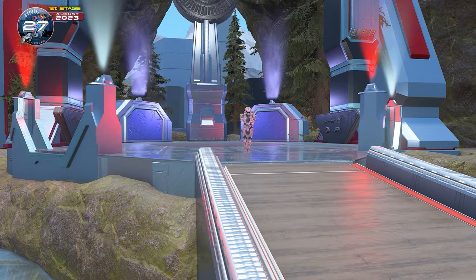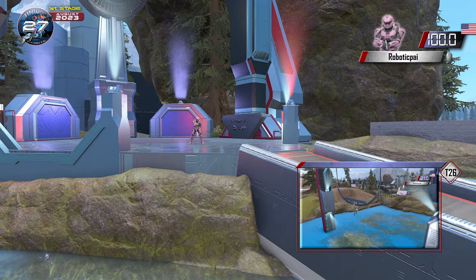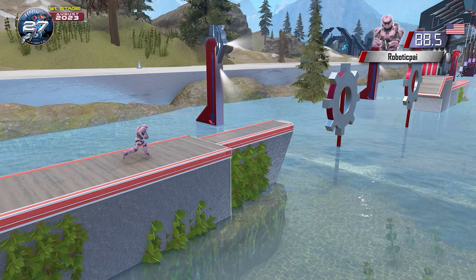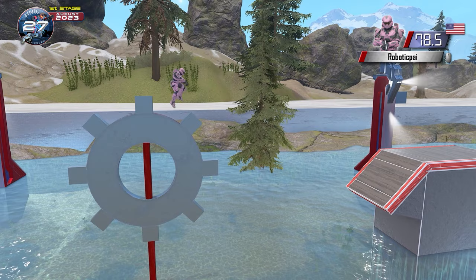And that brings us to the returning competitor, RoboticPie. We are seeing a lot of competitors who are making their second appearance with their first being Tournament 26, because Halo Infinite brought a lot of new competitors. And as you can see, RoboticPie is a PC player. He gets a weird jump going from the third to the fourth step but he's got it. A nice grapple — he launches into the sky. RoboticPie is on to the gear grind, rocking the pink armor. He has gotten through the gear grind with no real troubles.